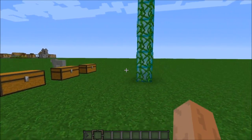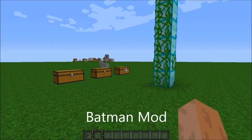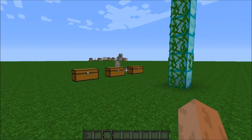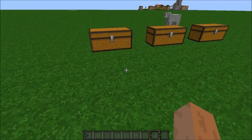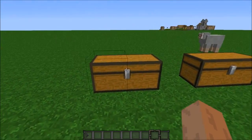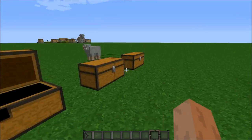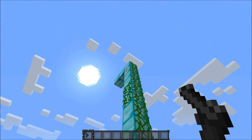In this Mod Spotlight we will be spotlighting the mod called the Batman mod. In this mod it adds in a couple new items and some new armor. First we've got something called the grappling gun — what this does is it pretty much just teleports you to where you click.